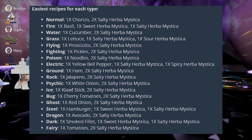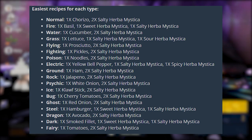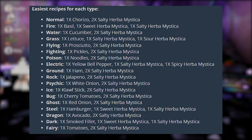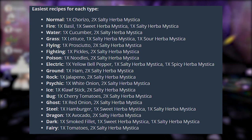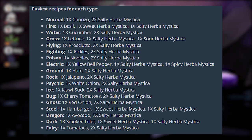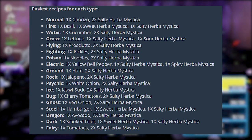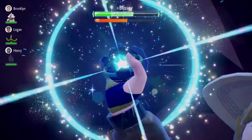A user by the name of TheTimeIsNigh on GBAtemp actually figured out the easiest recipe for each type. You can only get a Sparkling Power for one type at a time. For example — and I'll have it up on screen — for a Normal type, you'd use one chorizo and two Salty Herba Mysticas. For Poison type, a pack of noodles and two Salty Herba Mysticas. Basically, just one regular item and two Herba Mysticas — they can be two different types. I did potato salad with a Bitter and a Sweet Herba Mystica and it gave me Bug Sparkling Power Level 3, which just means it increases that likelihood even more.